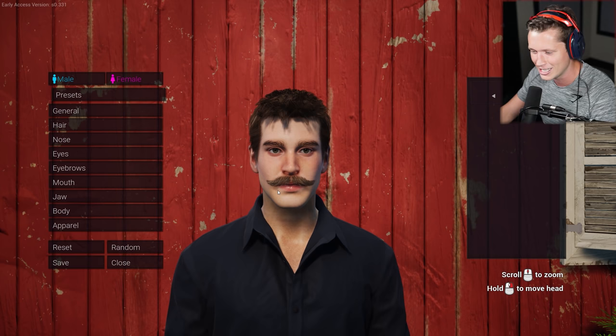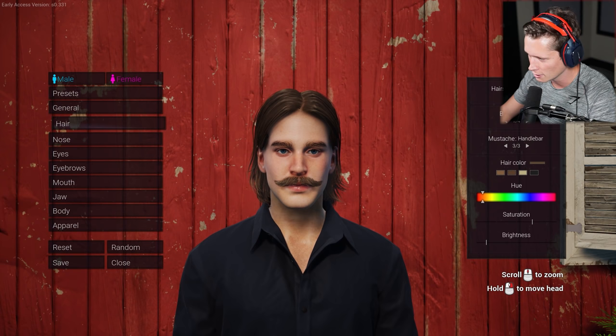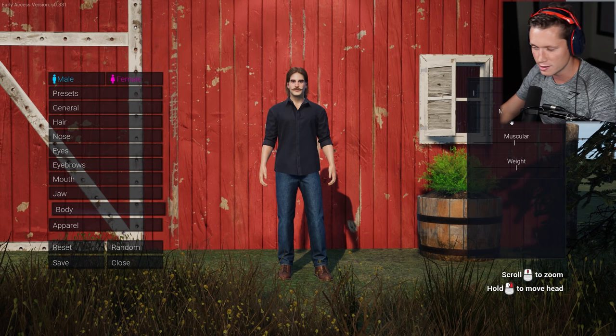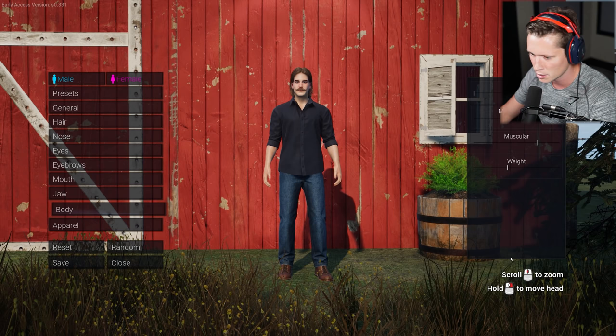Look at that mustache. We don't want to be a clean cut city slicker — we want to make sure we have some unkempt farmer hair. I kind of like the long hair a little bit. We've got the handlebar mustache. Hair color looks good. Eyes, nose, mouth, jaw, body. Should we change up our body? I'm going to go ahead and keep us young. We're out there fixing fences and tending to cattle — very muscular. We don't want to be skinny; we eat grandma's pie, so somewhere in there.